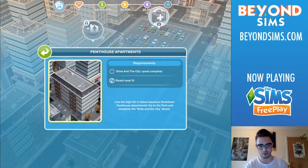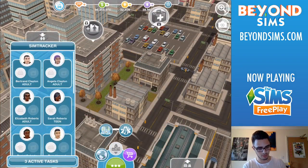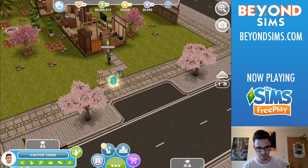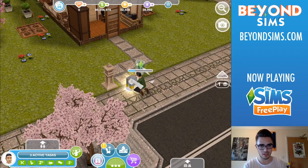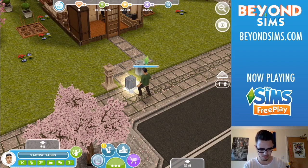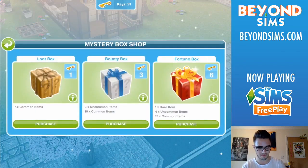This is the place we want — you can see the penthouses are here, and in order to unlock them we need to complete The Sims and the City quest. Let's go back to one of our Sims, making sure they're an adult. There's a gift box — let's have a look. It's from the revamped mystery box: 'Mystery boxes have been given a makeover with brand new items. Here are two keys to help you on your journey.'